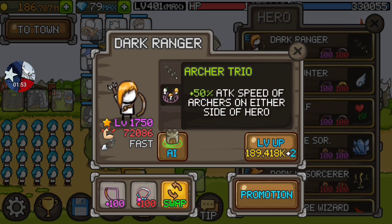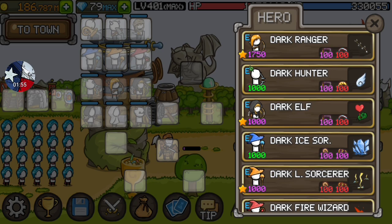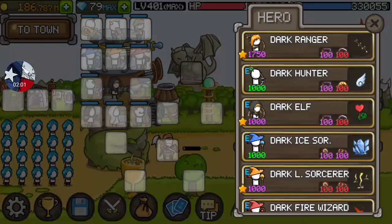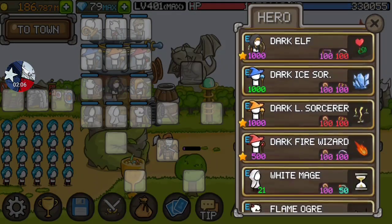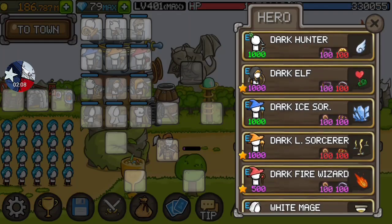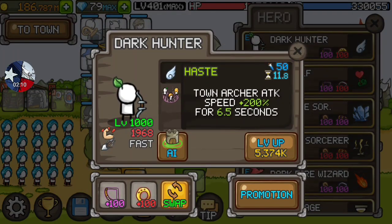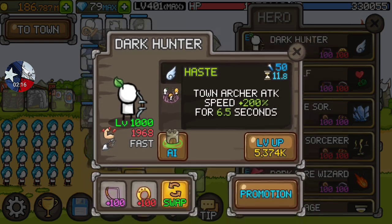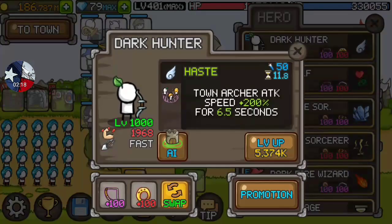When it's not in active mode, it doesn't hit very hard at all. I'm at the point where I don't think there's any reason to keep him in the middle. I think from here on out I might run with Dark Elf in the middle — the extra HP and everything is a great help. Just don't put the Dark Hunter in the middle. He's an absolute waste — he does not deal any damage whatsoever. He's only there to give the middle hero a buff.